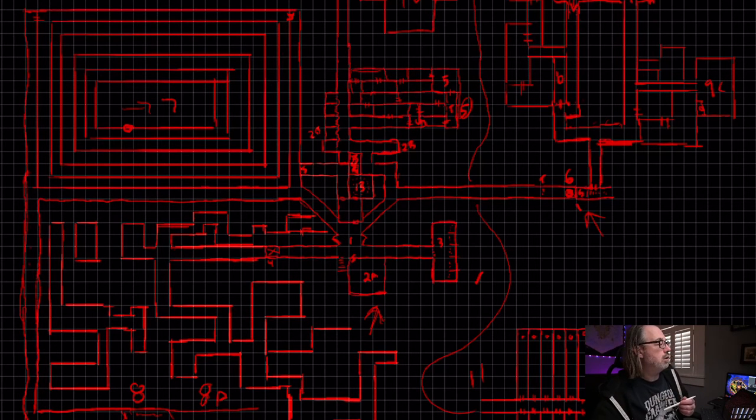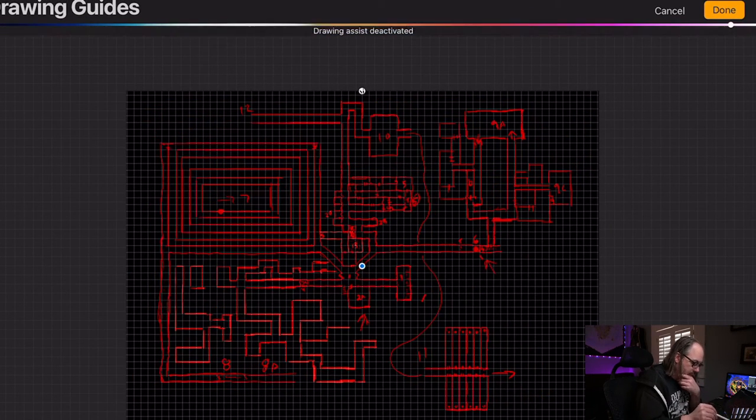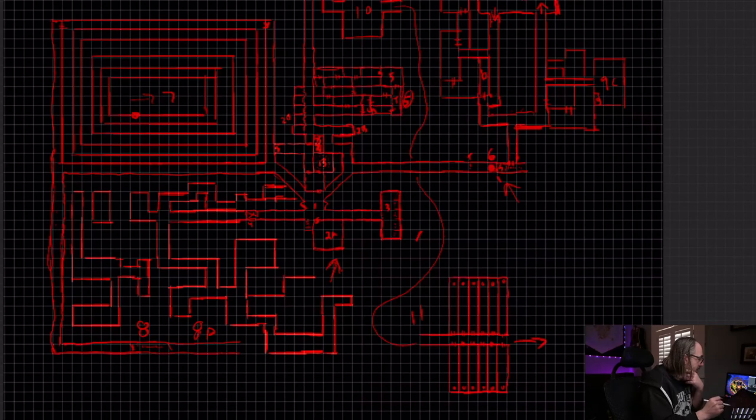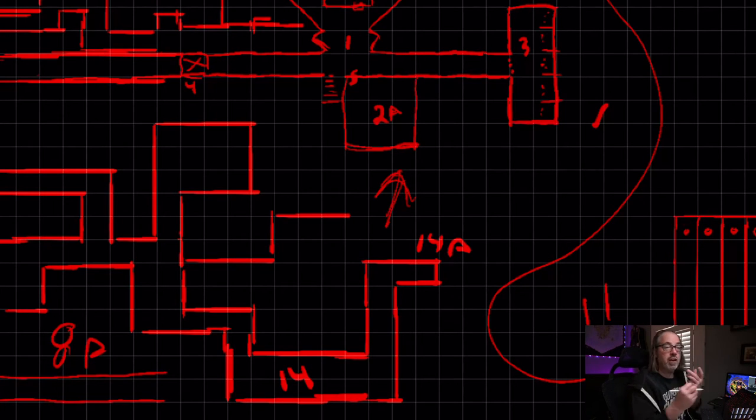That's going to be area 14. This room here is going to be area 14, which is going to have the demon statue. And I'm going to put 14A here — this is going to be just a collapsed area, so there was another tunnel heading there at one point. That's not just the end.